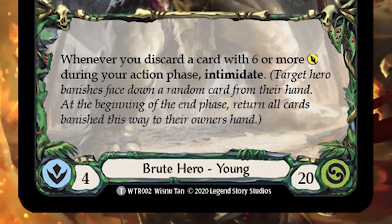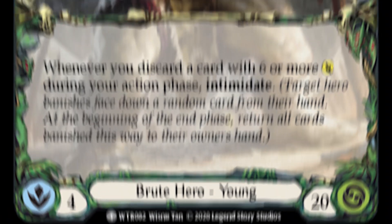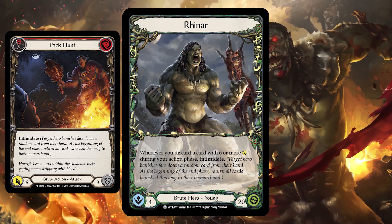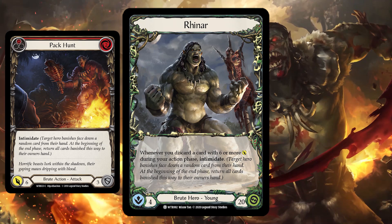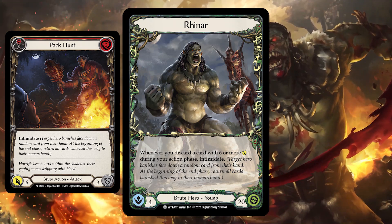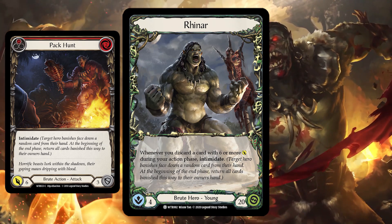Reinar is a 4 intellect, 20 health, young brute hero in Blitz that says when you discard a card with 6 or more attack during your action phase, intimidate. Intimidate is a keyword that says target hero banishes face down a random card from their hand. At the beginning of the end phase, return all cards banished this way to their owner's hand. So by triggering this intimidate effect, Reinar essentially limits your blocking capabilities for the turn.